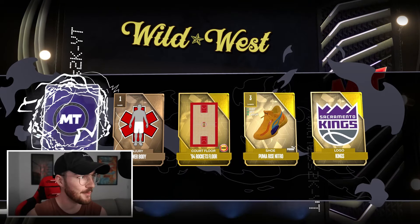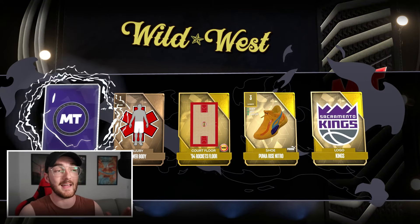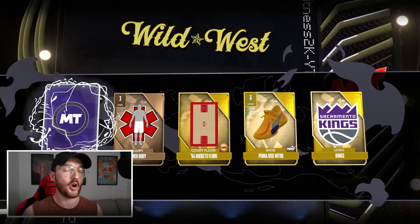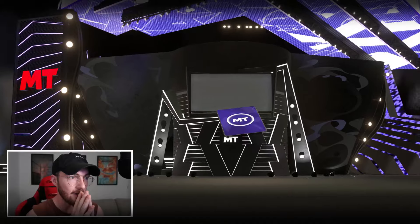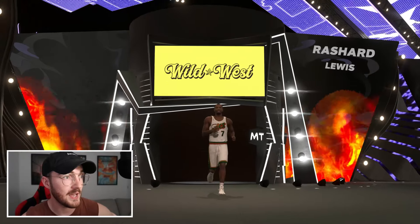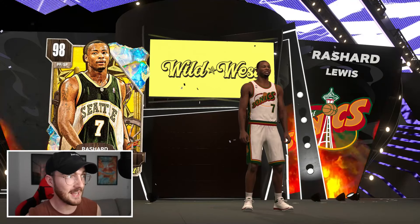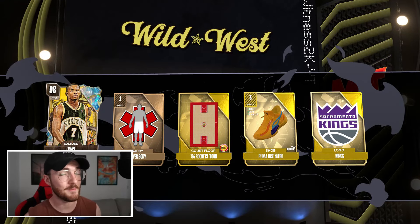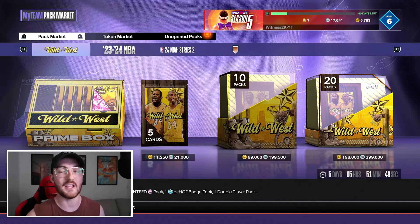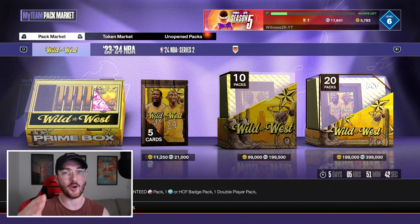Finally - we do clutch up and get a Galaxy Opal pull! I would love Kobe - I'm playing MyTeam Unlimited right now and Kobe would be incredible to have. Come on, let's end this on a Kobe. It is not Kobe - it is Rashard Lewis. Does he play? I mean, is he better than pink diamond Melo? Definitely worth trying out. We got that galaxy opal pull I was desperately looking for. I recommend those prize balls - leave a like and subscribe. Thank you guys for watching, catch you in the next upload!